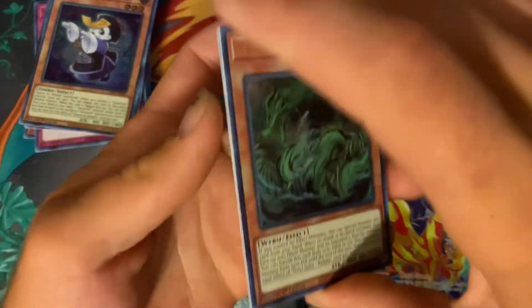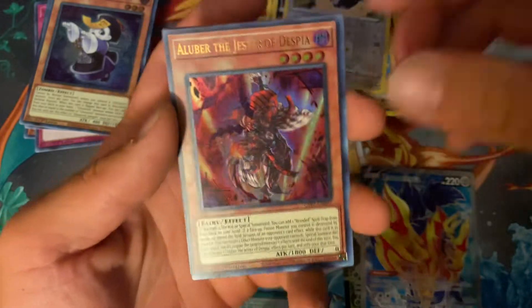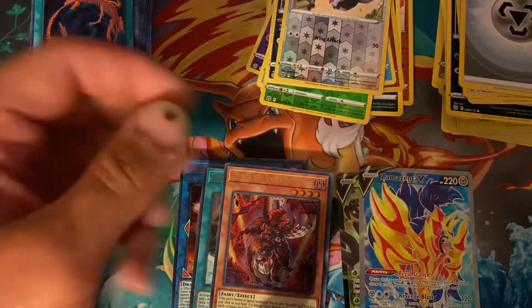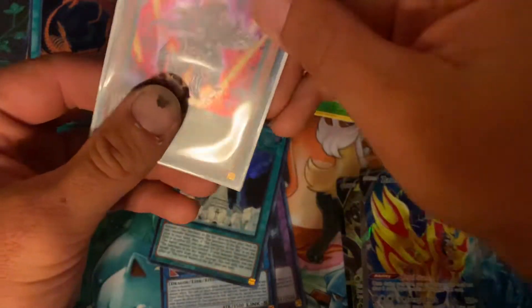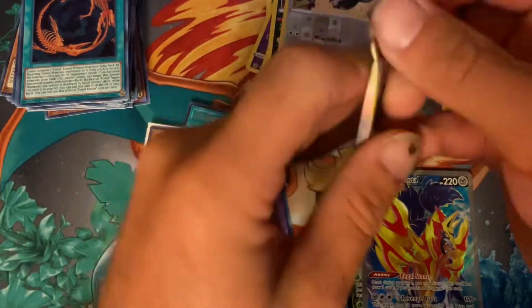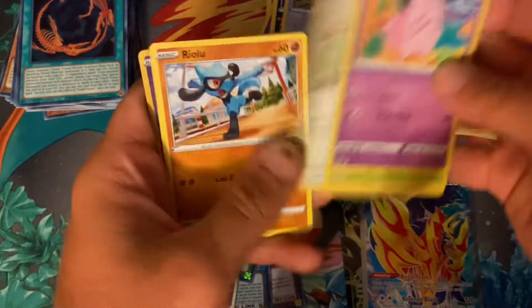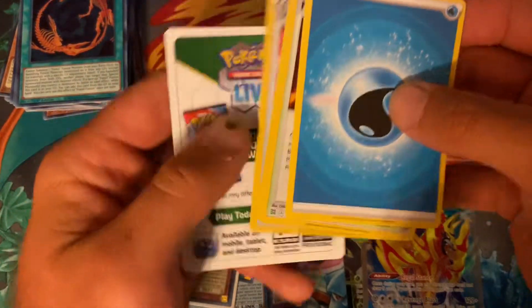Right now the pull rates aren't there — usually Brilliant Stars is way better, but so far nothing great. There we go — that might have just put Ghost from the Past ahead because the Luber is worth about five dollars. We're actually going to sleeve that one up. Pretty good card to pull for Ghost — so Ghost from the Past right now might be in the lead. I'll put the prices for these cards in the video so we can get a running total as we go through.